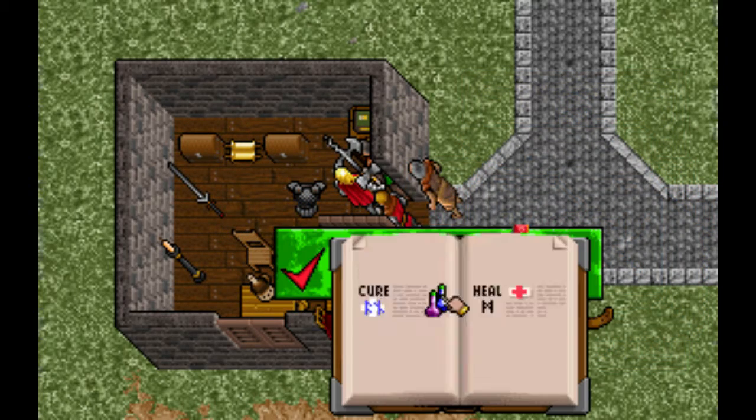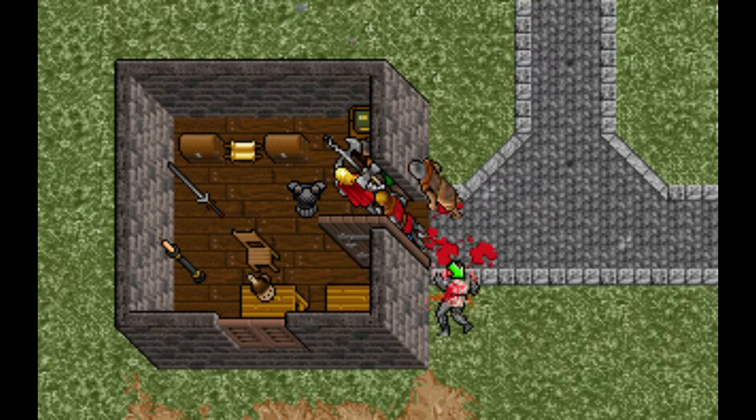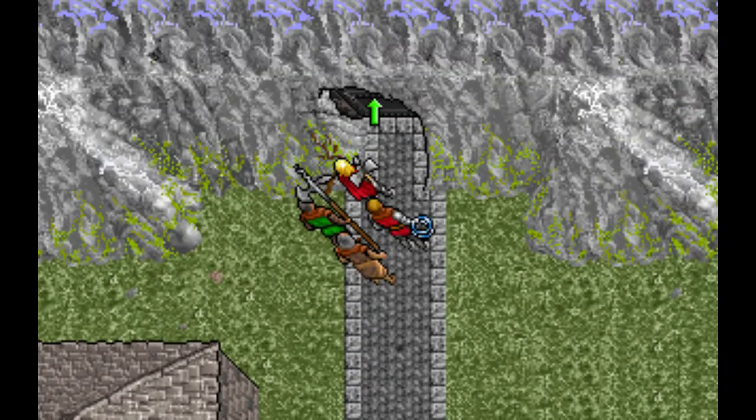Now it is time to let Schmed know who the Daddy is, so cast Mass Death. Walk over his corpse to the Test of Knighthood. Cast Heal, unlock the door and lead your followers to glory.